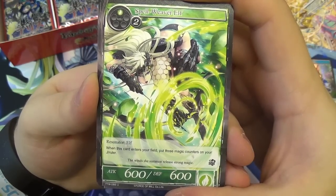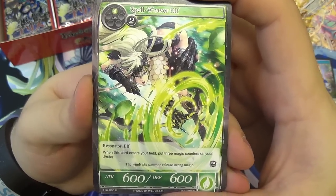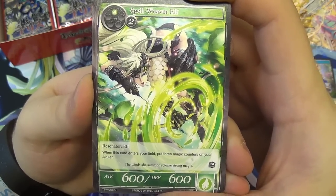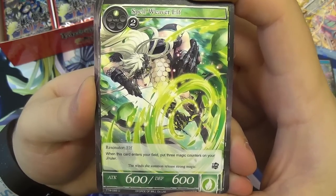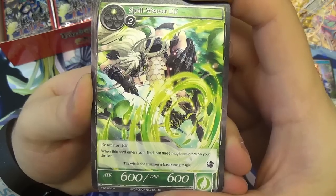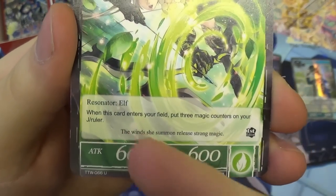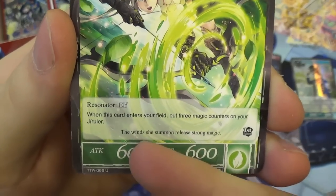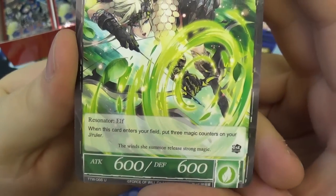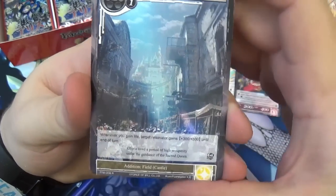We have Spellweaver Alf — three will to play. When this card enters your field, put three magic counters on your J-Ruler or Ruler. This is for Reflect/Refrain. Note: the card says J slash Ruler, meaning it can be both your J-Ruler or your Ruler. If it was specifically J-hyphen-Ruler, it would only work once you've J-activated. That's the distinction — it can be used before judgment too.